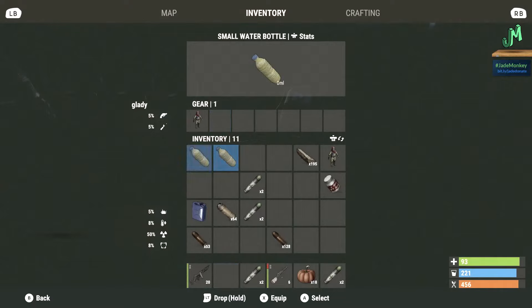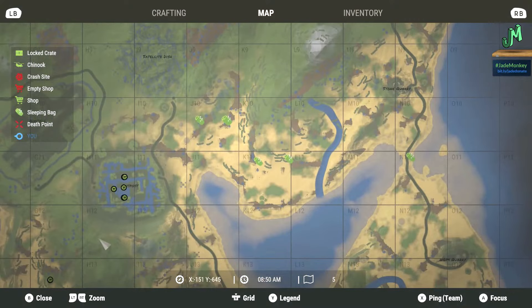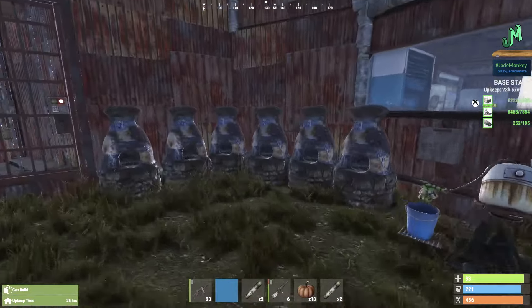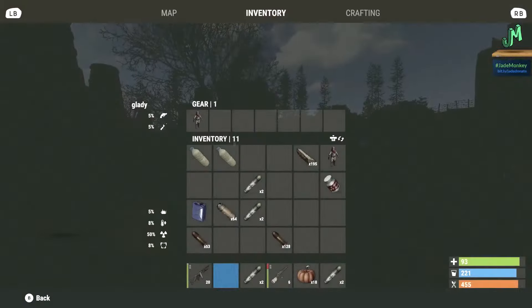All right, so some of the things you need are definitely a hazmat suit. If you can't afford a hazmat suit or you can't find one, there is the snow jacket out here — 20 scrap. Super cheap. You can learn it for 20 scrap as well. Put on some of the wooden pants, some crappy burlap, and you should be good to go. You just need 25 and up protection.